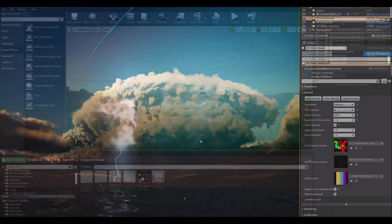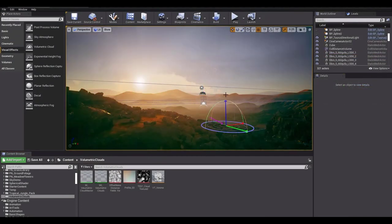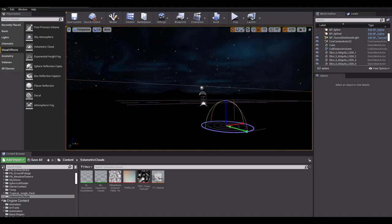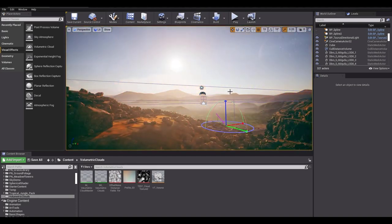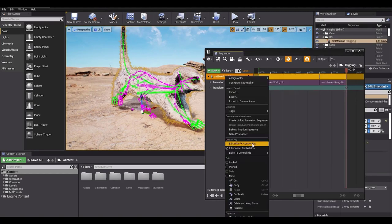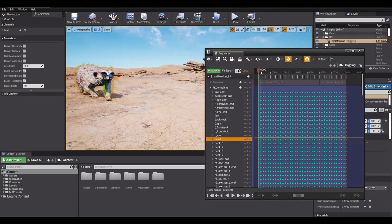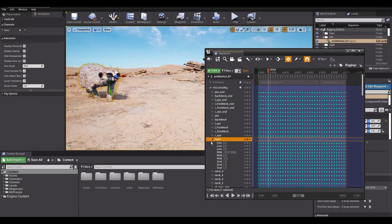There is a virtual camera importer, and there's a huge set of features and updates. For those who want a fresh copy of Unreal Engine, you can download the Epic Games Launcher. We're not doing a walkthrough right now because we are still downloading this preview version, but once available we'll play with these features.